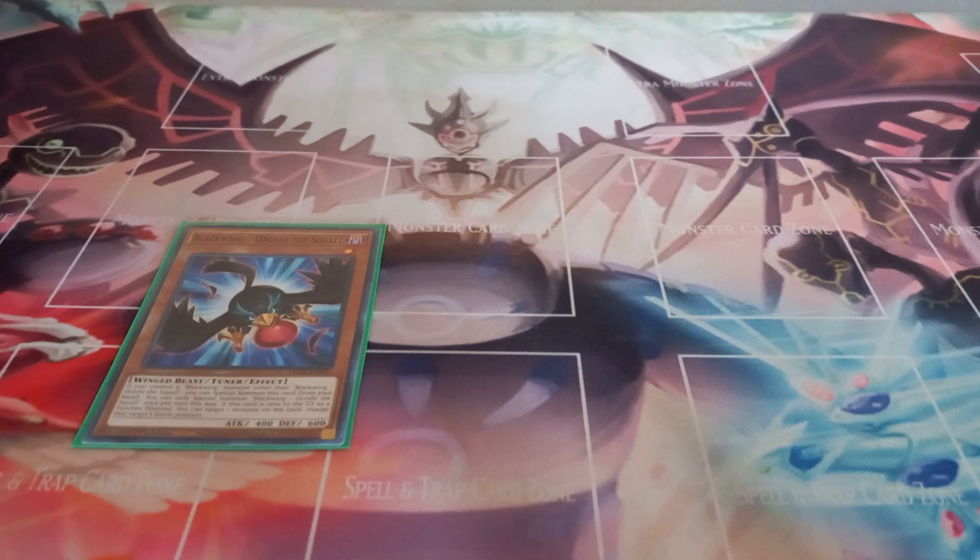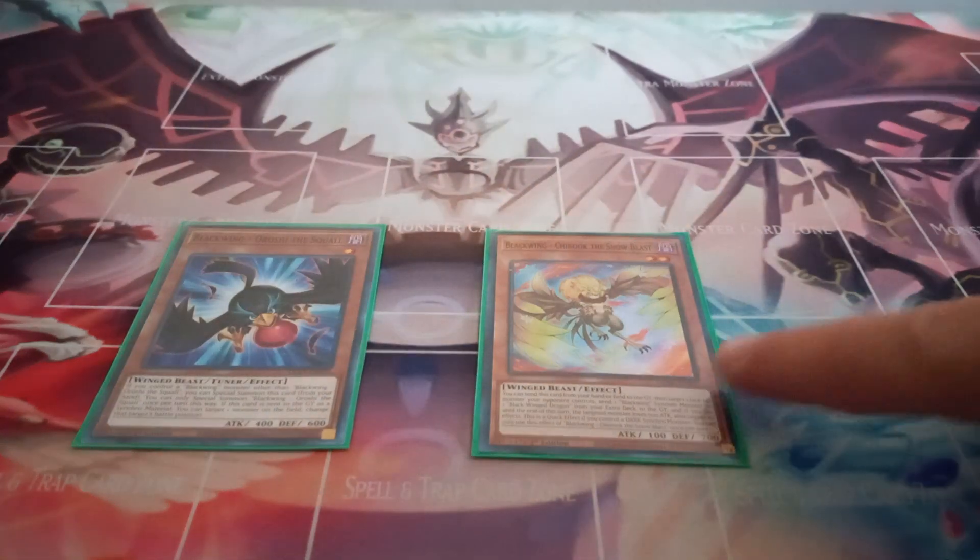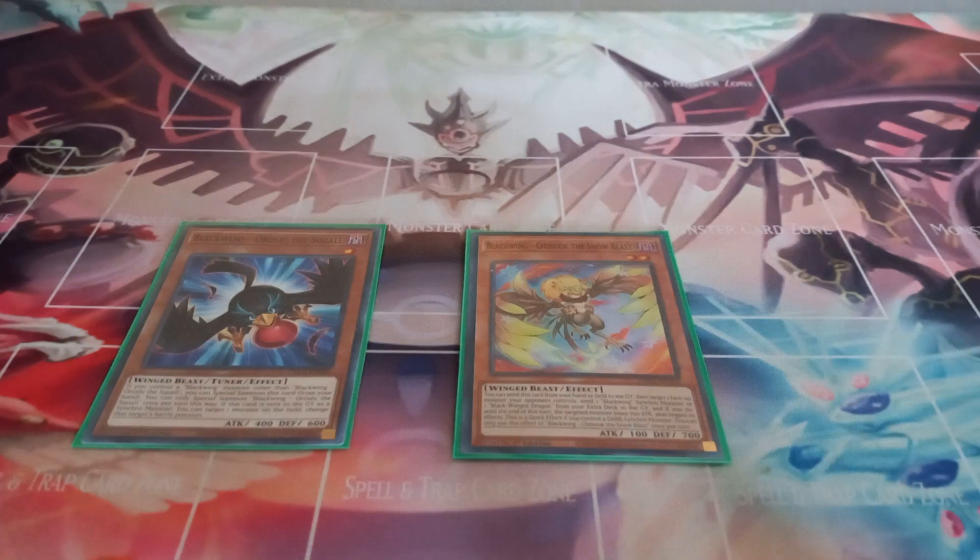Its only other effect lets you change the battle position of a monster as synchro material. Then I play one copy of Blackwing Chinook the Snow Blast. Chinook has the effect that you can send this card from your hand or field to the graveyard, then target one face-up monster your opponent controls, send a Blackwing synchro or one Blackwing dragon from your extra deck to the graveyard, and if you do, until the end of this turn that target loses 700 attack and negates effects. This is a quick effect, and you can only use each effect of Chinook the Snow Blast once per turn.